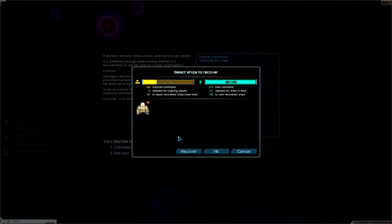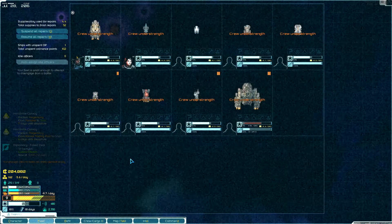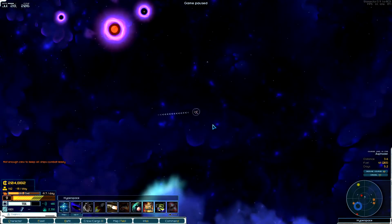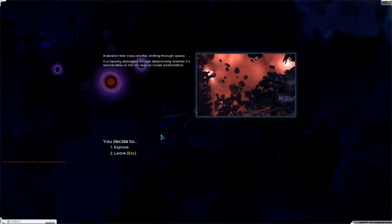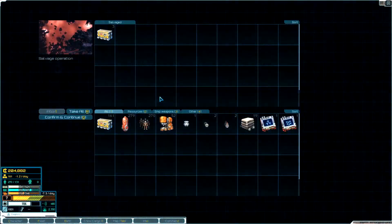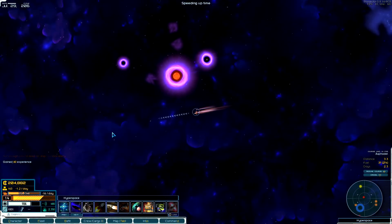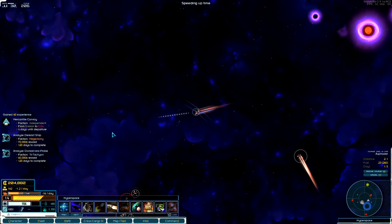I'm going to recover this one even though I don't have the crew for it, and then mothball it in the fleet so we're basically just tugging it along. Let's look at this kite — not much in it, it's a tiny little shuttle ship basically. Let's turn off my transponder so the bad guys don't know where I am.